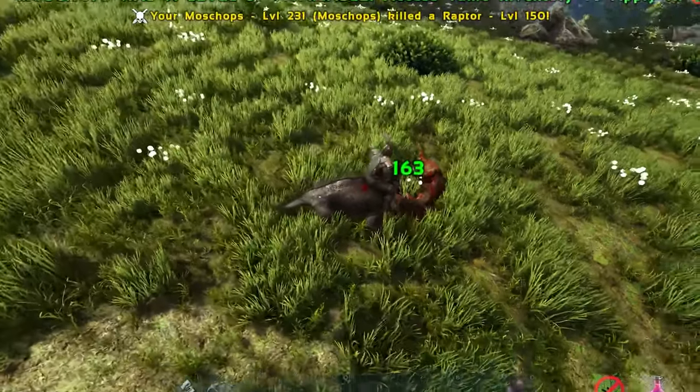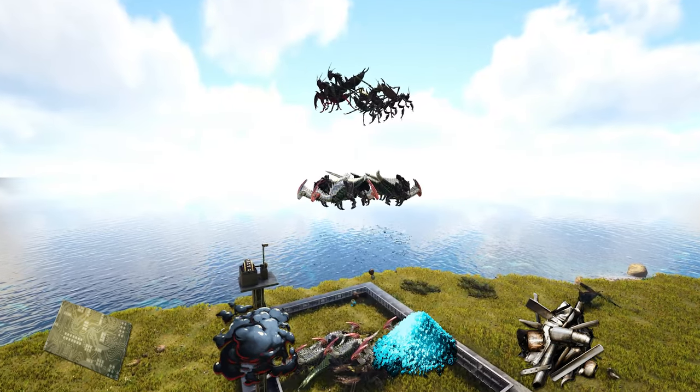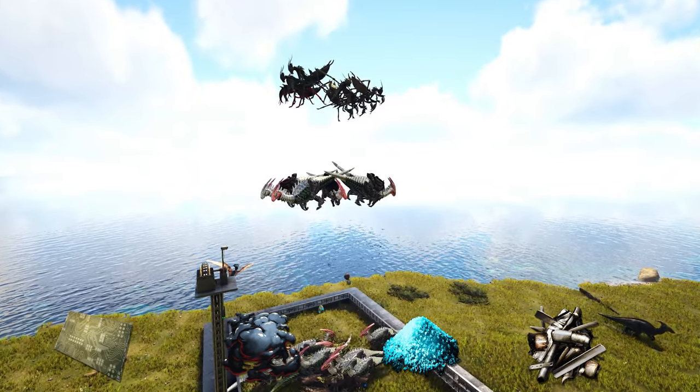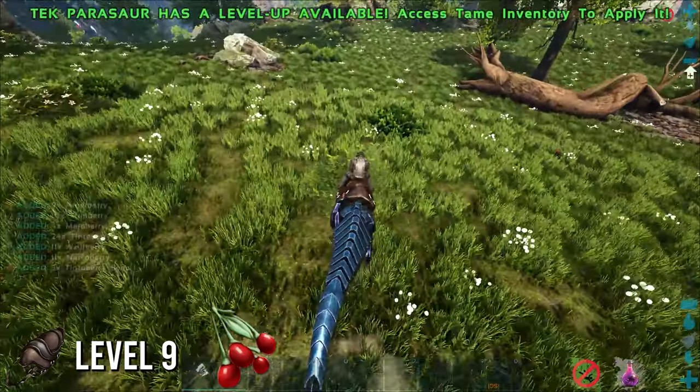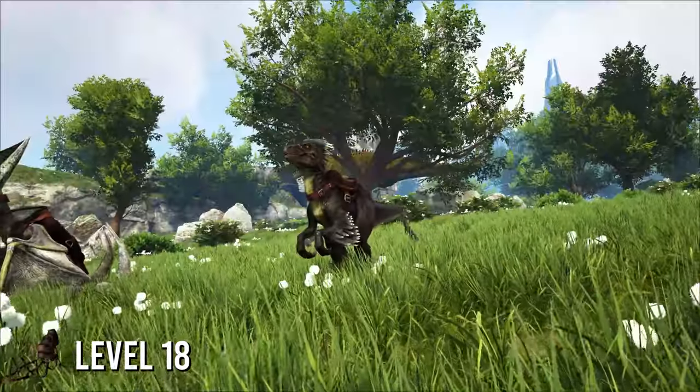The next dino on this list will be the Tek Parasaur. Making a farm from this dino will provide you with infinite metal, oil, electronics, and elemental dust for the rest of your playthrough — a tutorial on this farm will be in the description. Not only that, but you can use them as a regular Parasaur for their berry gathering and enemy detection.